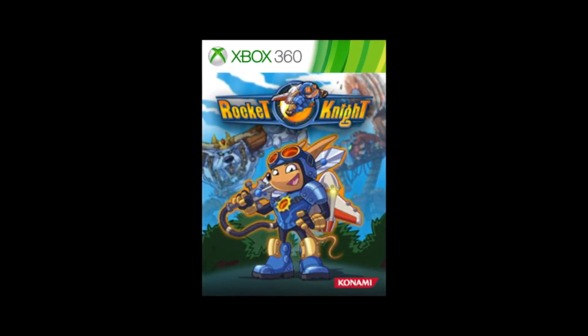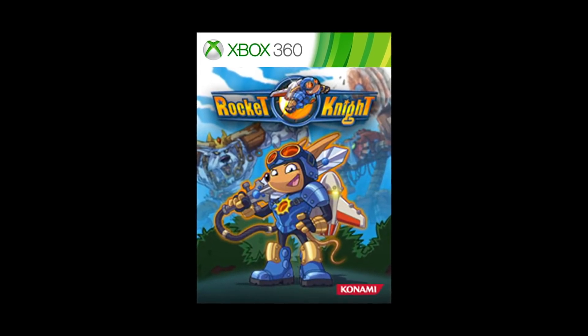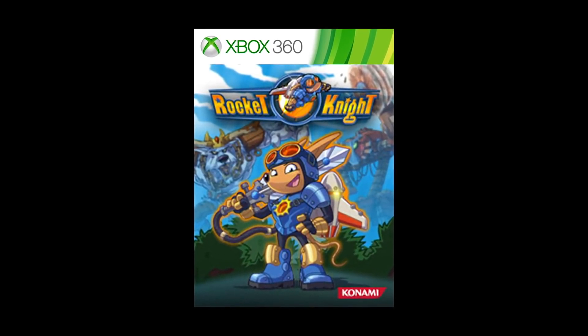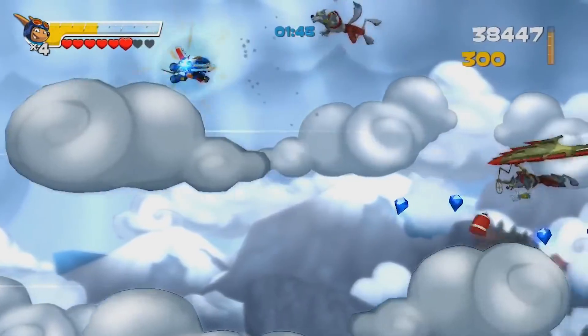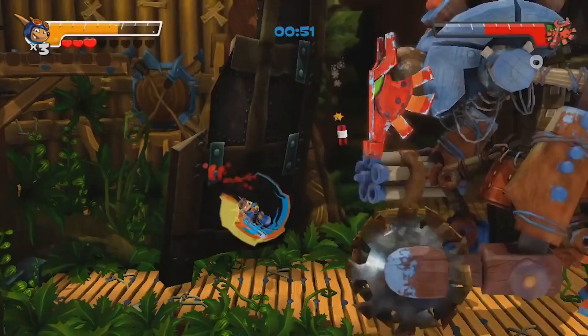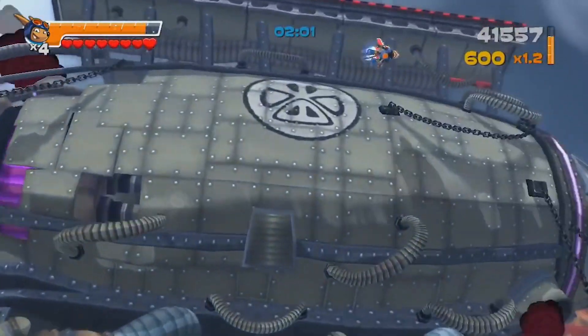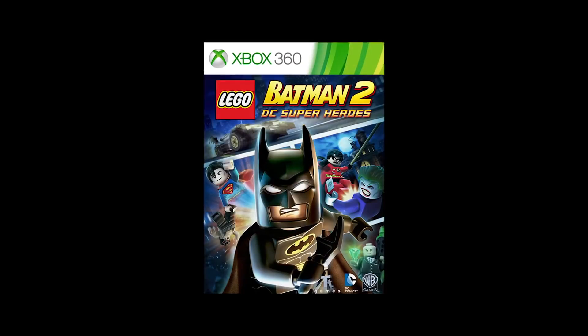And for the classic lineup via backwards compatibility, on November 1st, a Sega character from the past returns in Rocket Knight. Our favorite hero from the Sparkster series comes home after 15 years to find the Kingdom of Zephyrus in shambles. Use your wits and trusty Rocket Pack to defeat the menacing wolf army threatening his people.